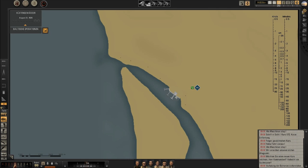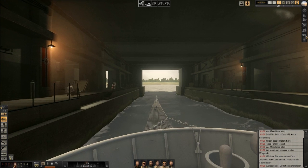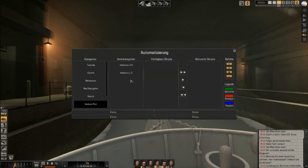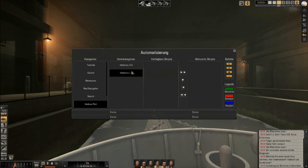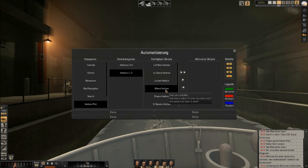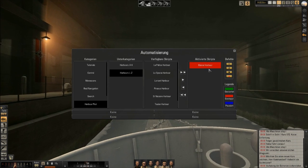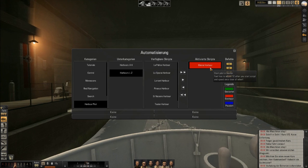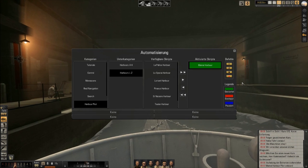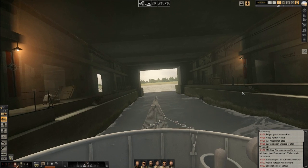What we can do is open the window for automatization by clicking on those two wheels. Then we select harbour pilot and search for the harbour we are in — for us that is Memel at the moment. Select it, add it to the list of activated scripts. It won't be activated yet — it has red colour — so you have to click it once again and press play. Then the harbour pilot should take over and guide us out of the harbour.